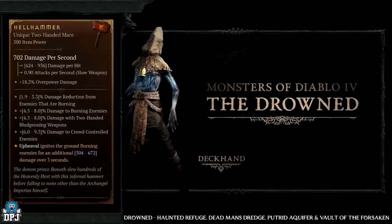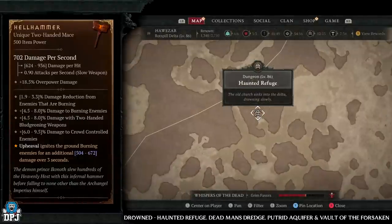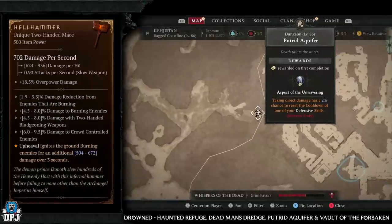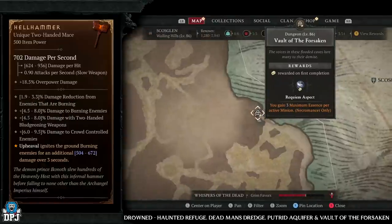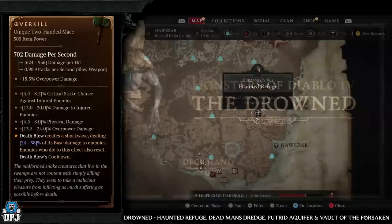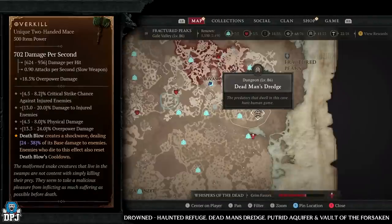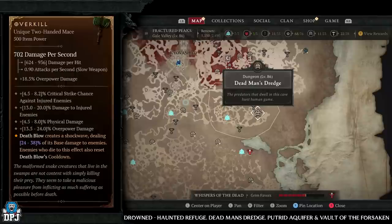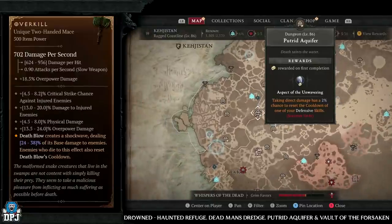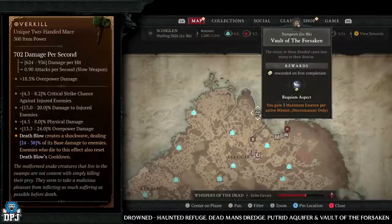Next up we have the Hell Hammer — again, drowned enemy type. Dungeons: Haunted Refuge, Dead Man's Dredge, Putrid Aquifer, and Vault of the Forsaken. Next up is the Overkill — also drowned enemy types, same four dungeons. If you're after any of these three items, these are the dungeons you want to be farming because they give you increased chances for all three.